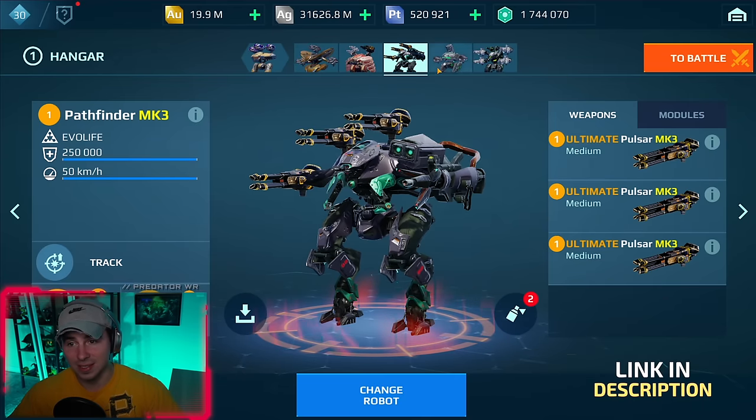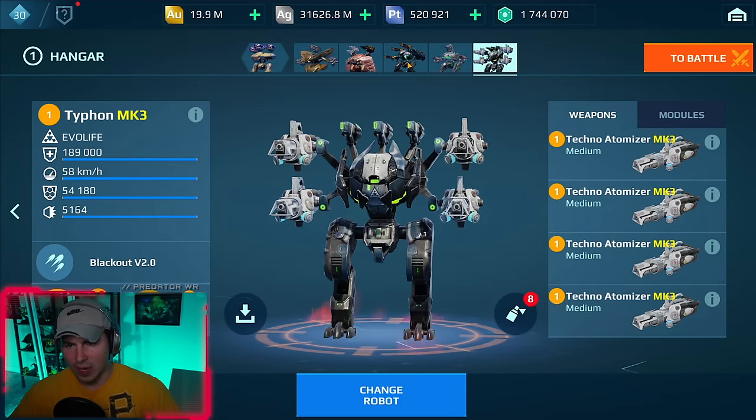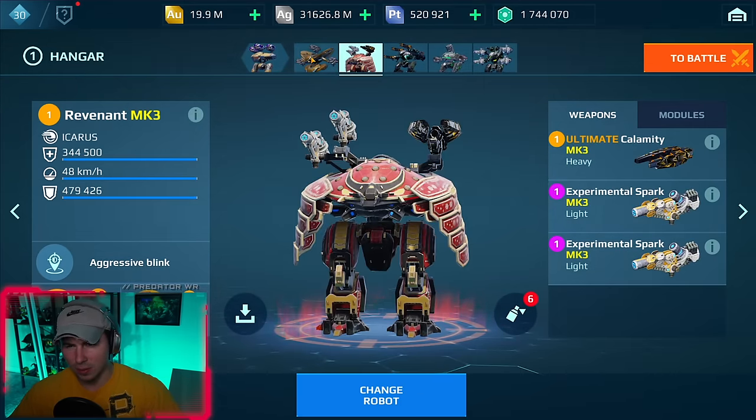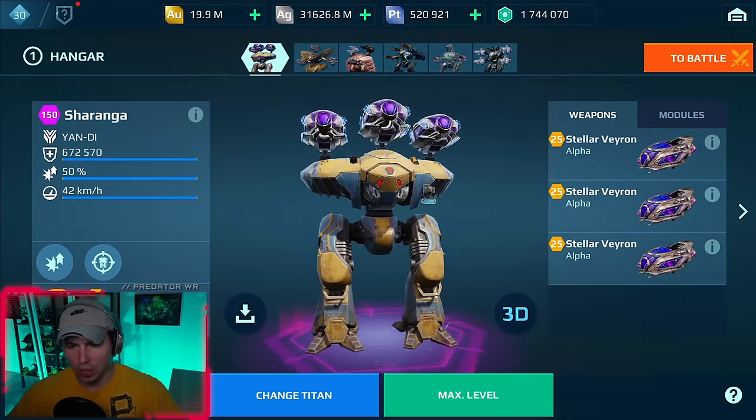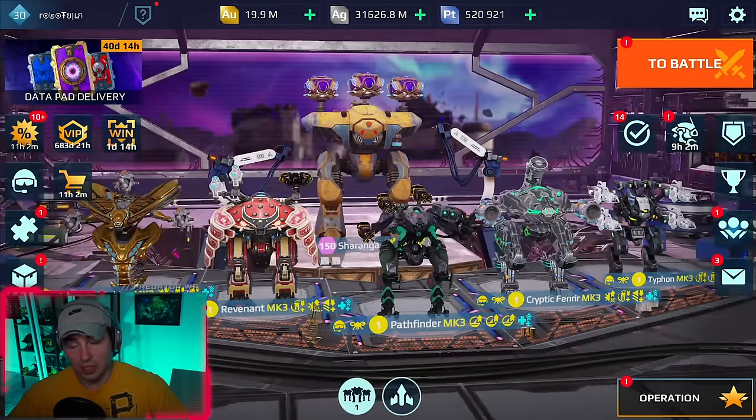We also have the Atomizer, Typhon, and the Revenant we didn't get to use much the other day, plus the Sonic Charanga — one of my favorite builds. Let's go use the fastest Pathfinder, maybe the fastest robot we'll ever see.